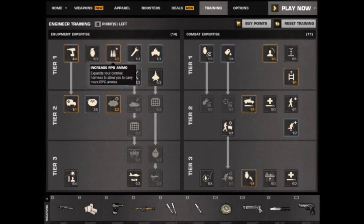Anti-Vehicle RPG Ammo Capacity — this one increases the total amount of ammo you'll carry for your RPG. Each point increases it by 2, allowing you to carry up to 6 shots.